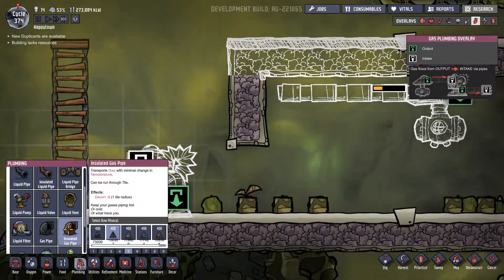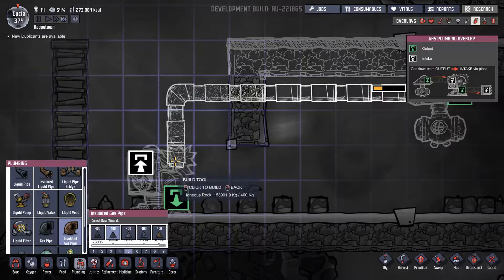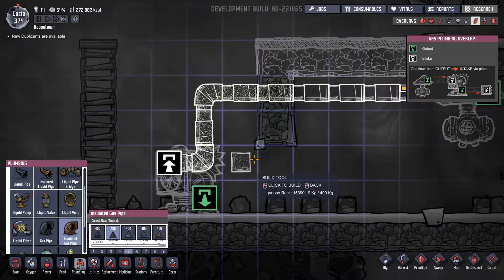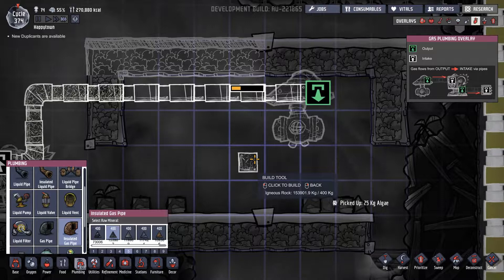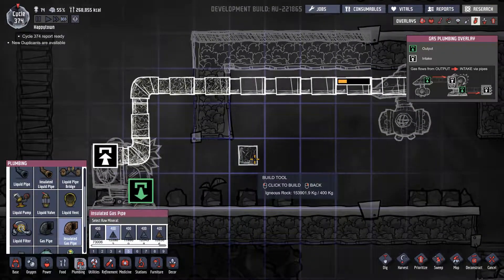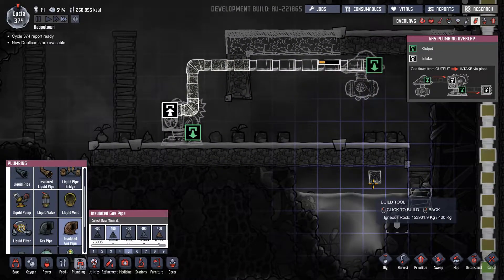Back to the drawing board. We need insulated pipes right here and here, connecting up to this. The only problem is I don't want it to just keep pumping into there. I could do a system like I did upstairs where it gets too cold and bypasses it completely. It doesn't even need to be hydrogen, though it should probably be hydrogen.